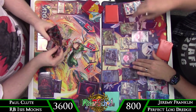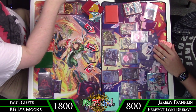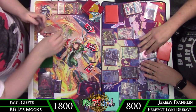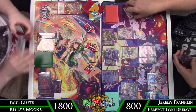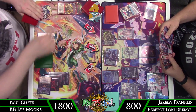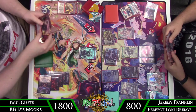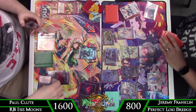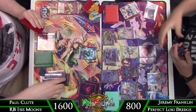Calling Stone here purely because we need something to deal with his turn — especially since we can recast Keys Call from the graveyard with Perfect Loki. Then we just swing in for 18 with this big board of giants.